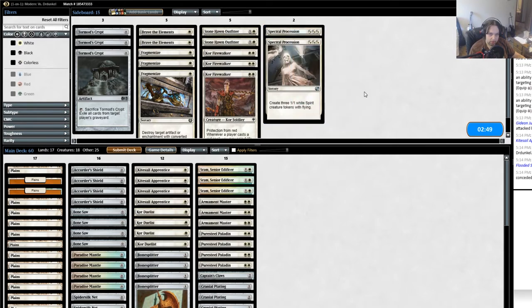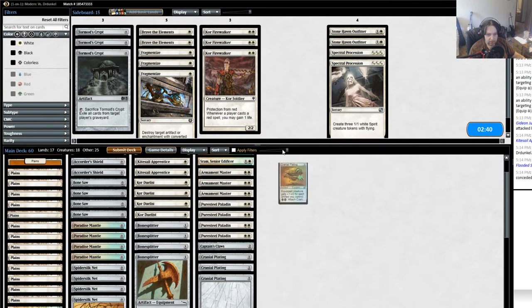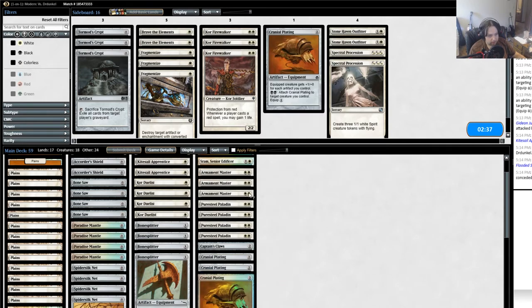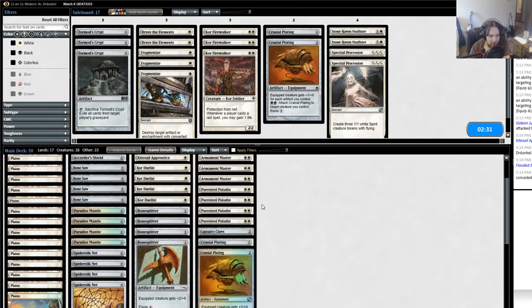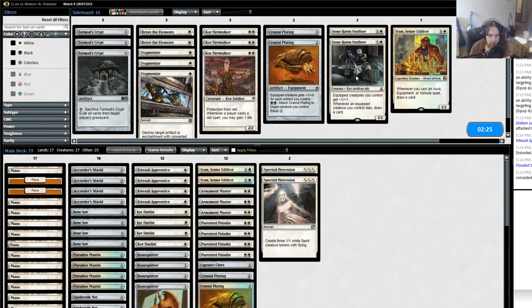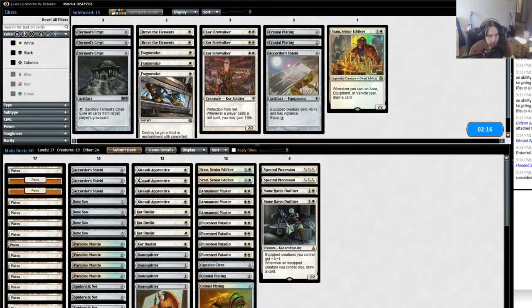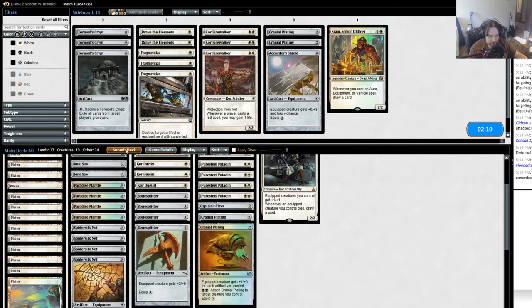I do tend to like Spectral Procession here. I think all of these are pretty good candidates. I don't actually need Cranial Plating as much — it's still good but it's just a little expensive for the deck and doesn't help me win quickly enough. I'll put those two in. Going down one of these — I'll go down the Quarter Shield and up a creature, because I'm worried about them spot-removing or countering all my creatures.